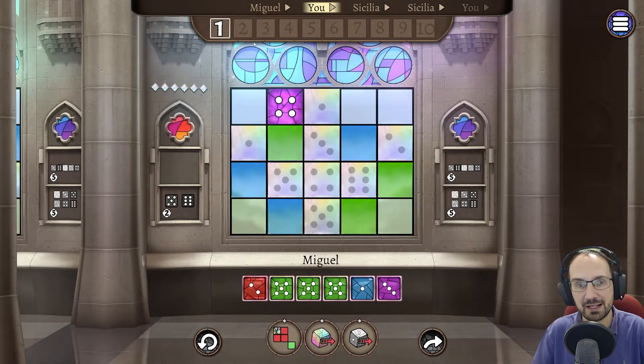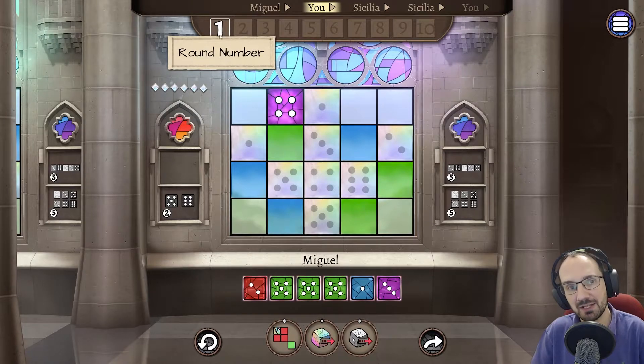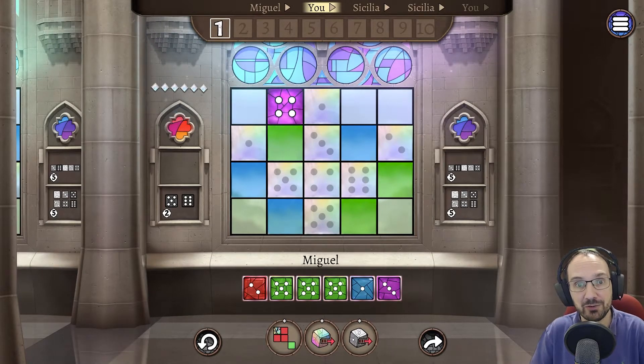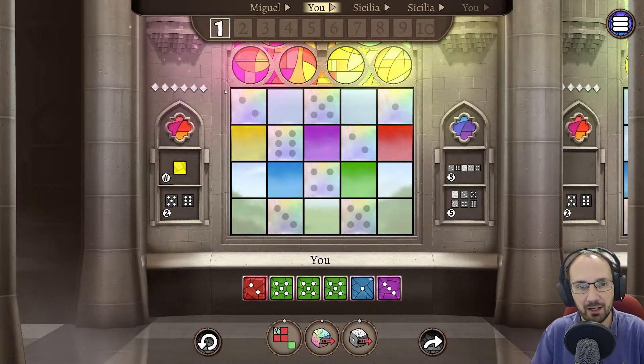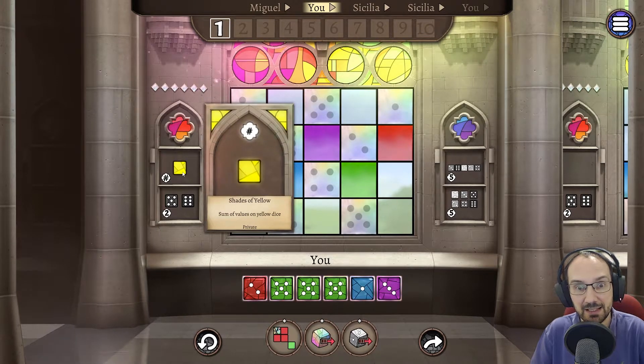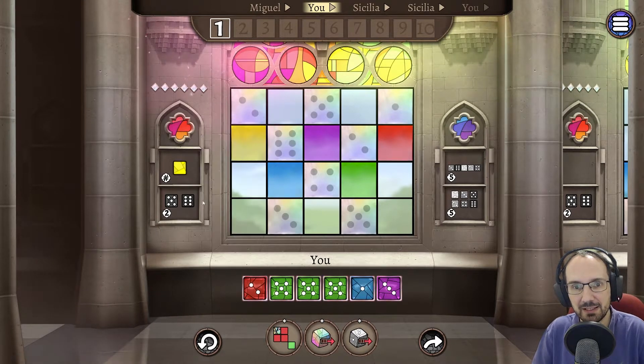After we have all picked, there will be one dice left and that dice goes onto the round track marker. Most of the time it doesn't matter what that dice is on the round track, though sometimes tools can use those dice. Here we can see our private objective reminding us we want yellow dice with high values.